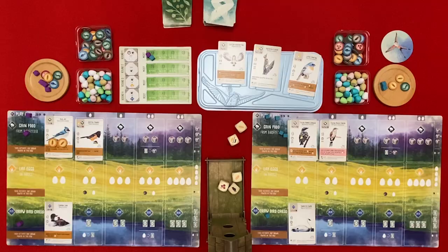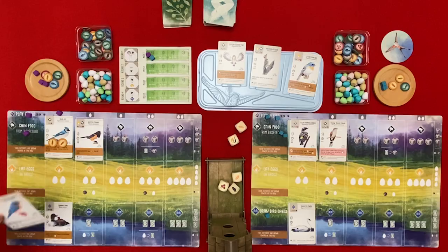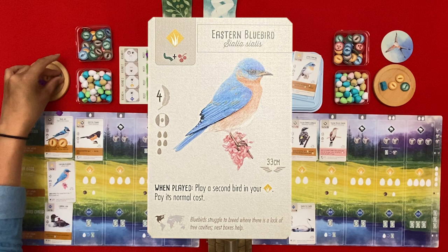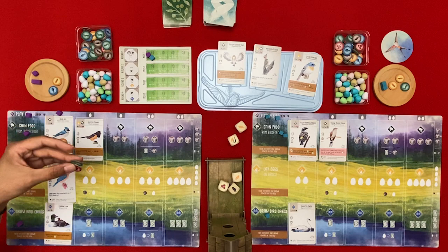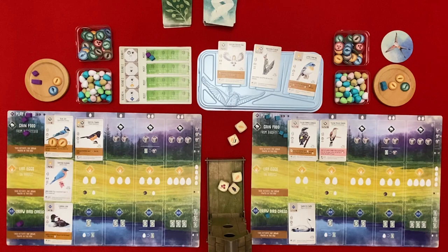I'm going to play a bird in the grasslands. I'll pay with an invertebrate and a fruit. The ability says play a second bird in your grassland but I don't have enough food for that. No eggs yet - so none of the bonuses apart from the first one have any eggs on them.